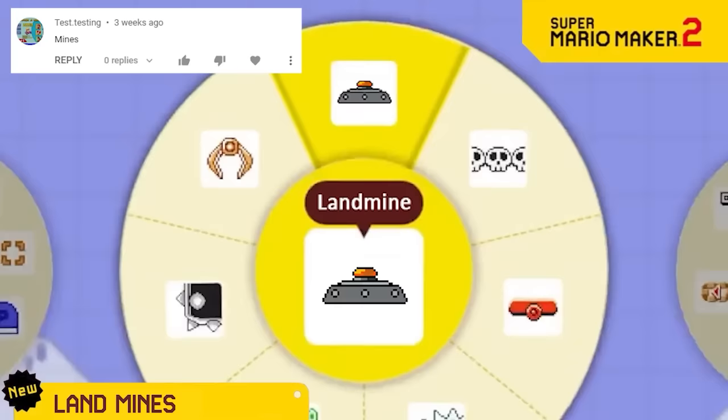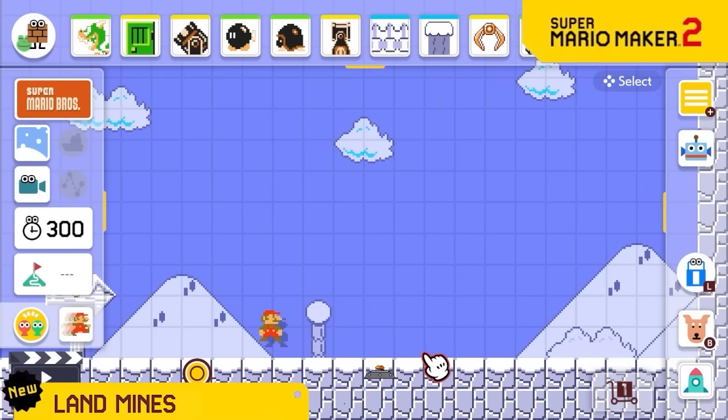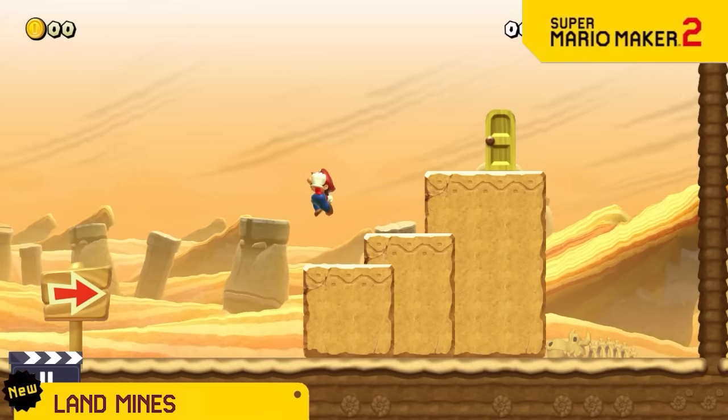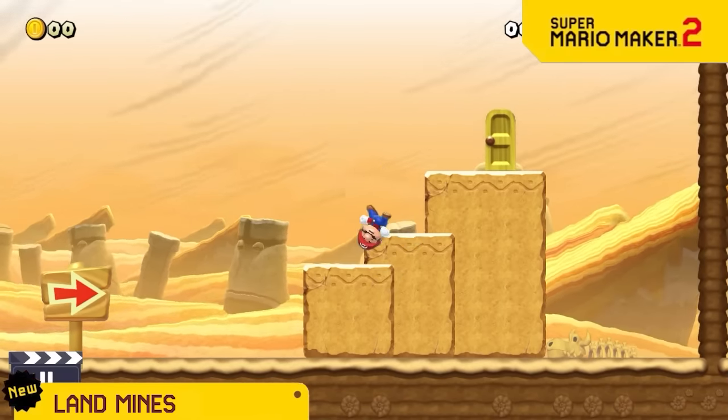We're adding a completely new item: land mines. Just place them on any block, and if the player walks on it, BOOM! No way for them to know it was there. You'll have so much fun having no idea which blocks will kill you.